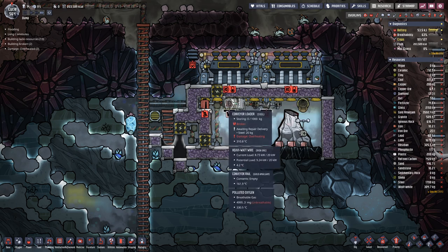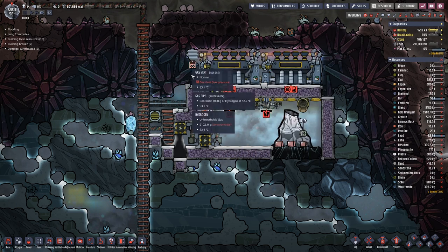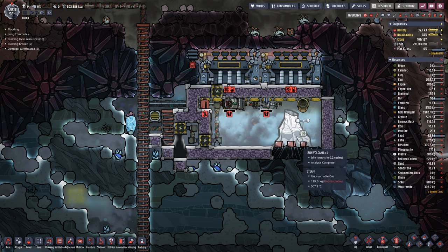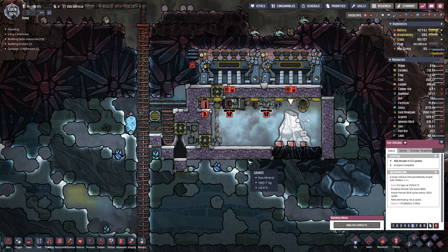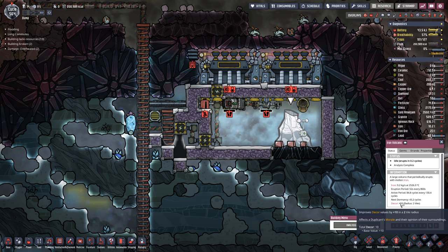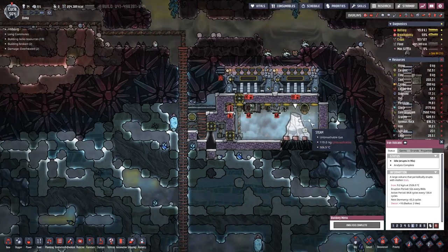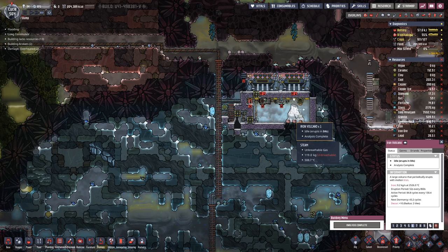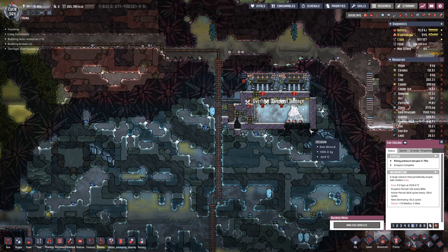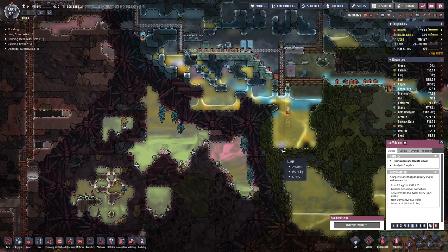The steam is not cooling down, so that's no good. On top apparently we do have a layer of polluted oxygen so this is not working, which means we will have to wait until this volcano becomes dormant before we can go in there and do anything, otherwise it will just be too hot.